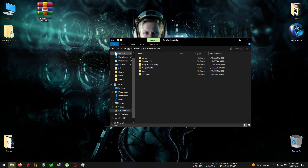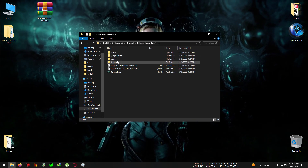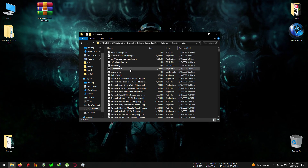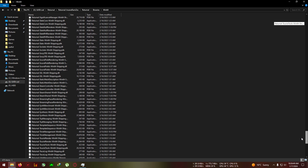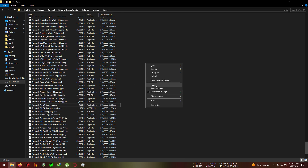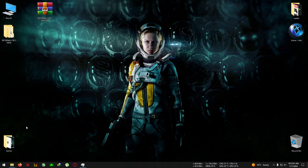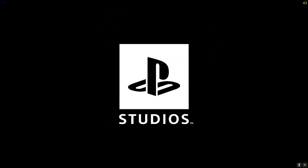Go to your Returnal installation folder, then navigate to Returnal > Binaries > Win64, where you can find the Win64Shipping.exe file. Where your Returnal Win64Shipping.exe is located, paste the files into that folder. After pasting, you can just run the game from the desktop.